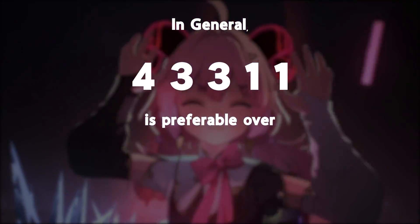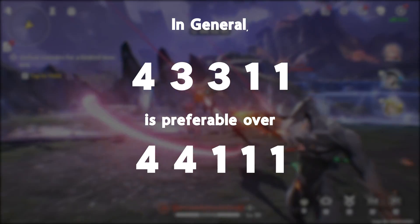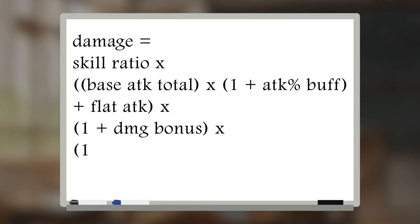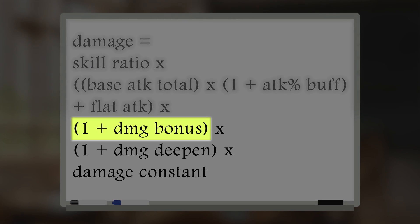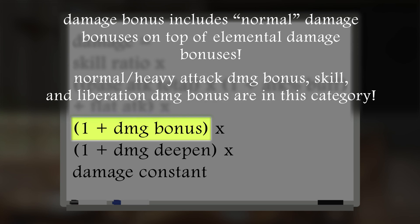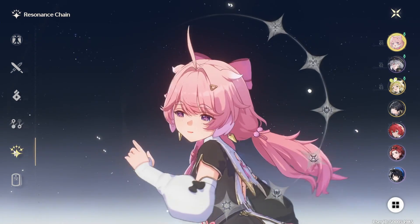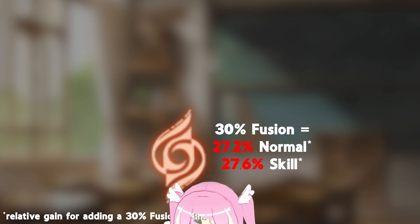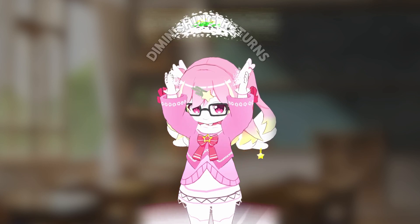In general, 43311 is preferable over 44111, but they could come very close. To understand this, let's go to the damage formula. Elemental Damage Bonus is additive with other damage bonus sources, such as basic attack, skill, heavy, and liberation damage bonuses. As such, substat rolls as well as several sequence nodes can dilute the relative gain you're getting from the elemental damage due to diminishing returns.